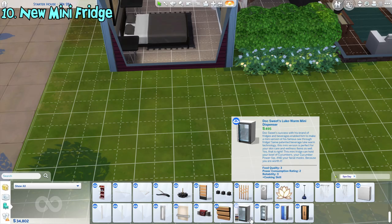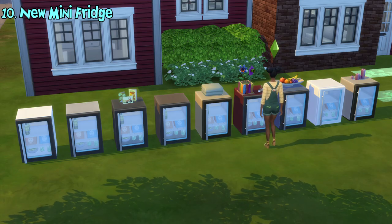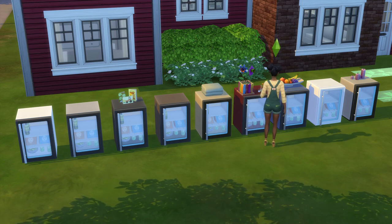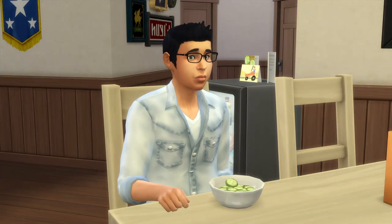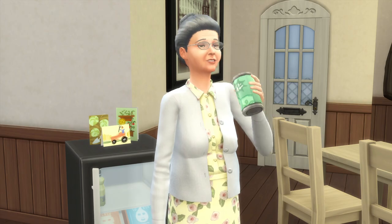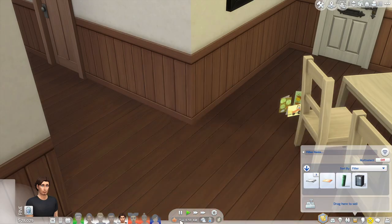This update also introduces a new mini fridge. It basically functions the same as any other fridge and you can place decorative objects on top of it, but there are also some exclusive new features with this fridge. Sims can serve cucumber slices as quick meals from the fridge. They can also serve a drink called Powersip Cucumber — if drunk, they will obtain a focus moodlet. This fridge is also portable and you can put it in your sim's inventory.